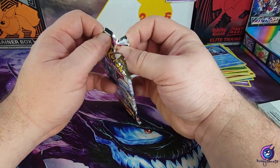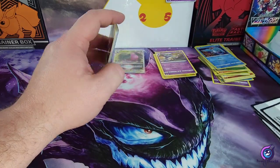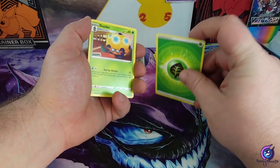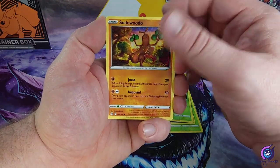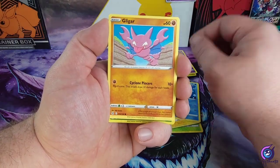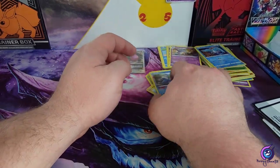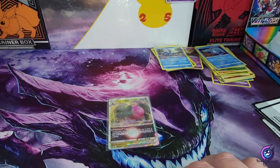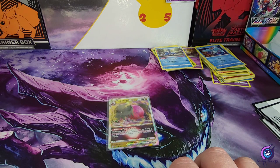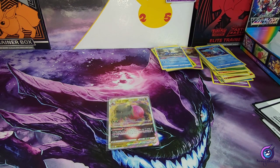All right, final pack. Energy, energy — Dotler, Chedra, Vespiquen, Phantump, Sudowoodo, Electrode, Luvdisc, Flygon, Oddish reverse, and a Cramorant non-holo. Hey, we got a Regidrago V-Star — it's a hit! All in all not too bad. The three-pack mystery was a little misleading showing the Sun and Moon packs, but all right guys, I'll see you in the next one.